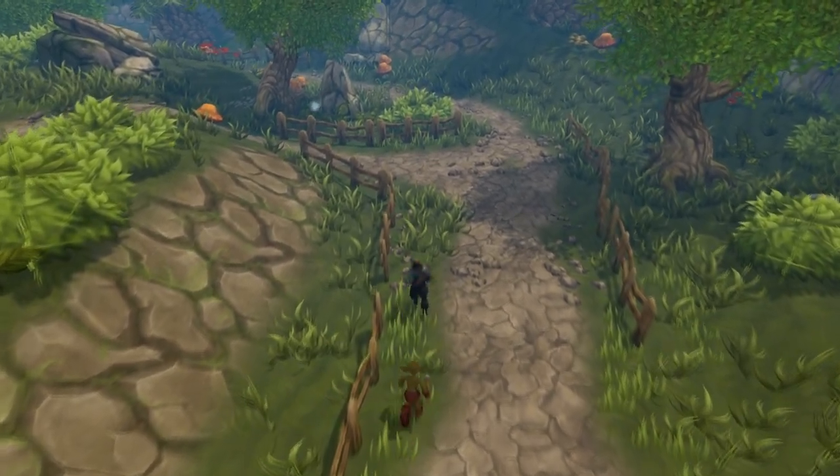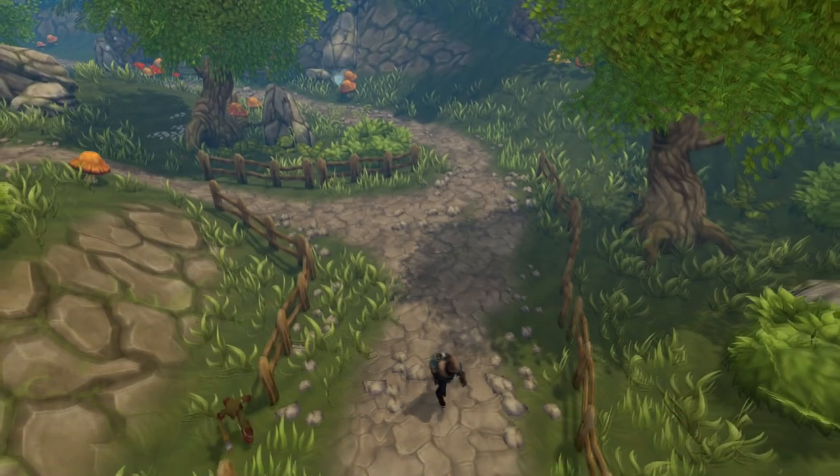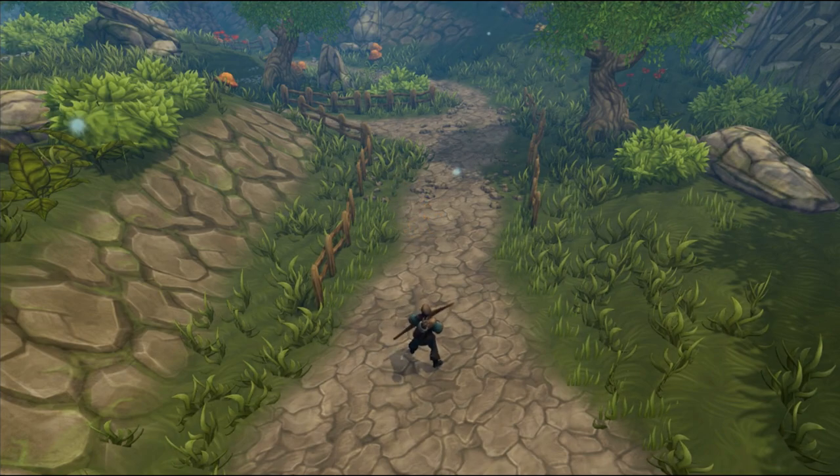We took a survey on Facebook and Twitter on whether or not to implement damage pop-ups, and the result was yes, implement them. Here is a sneak peek of what our damage pop-ups look like in our game for standard damage. We will also have effects for critical hits and elemental attacks such as fire and poison attacks.